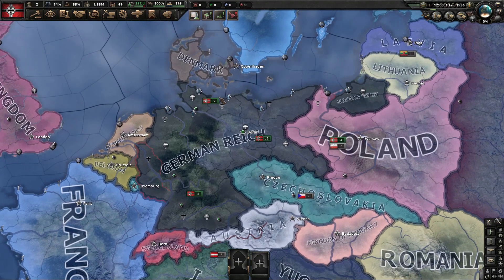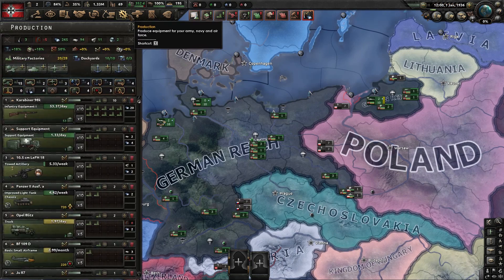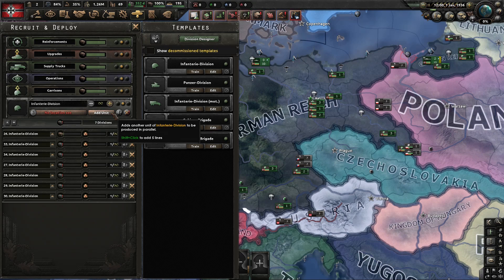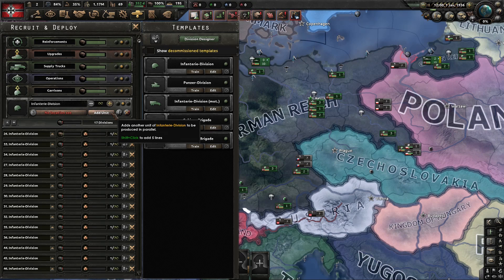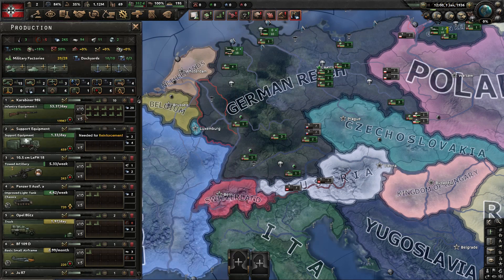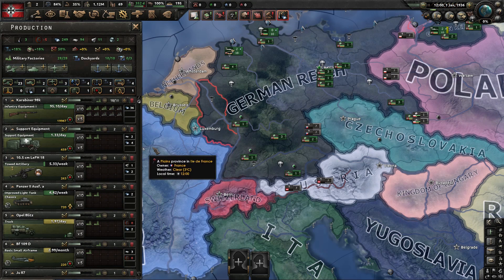So once I drop in, I want to start training as many troops as possible. I'm going to need a lot of divisions just to smother Italy, and I also need those divisions to take Austria. I need a certain amount of manpower — I think it's half a mil. Change the production so we're making tons of guns for our infantry.